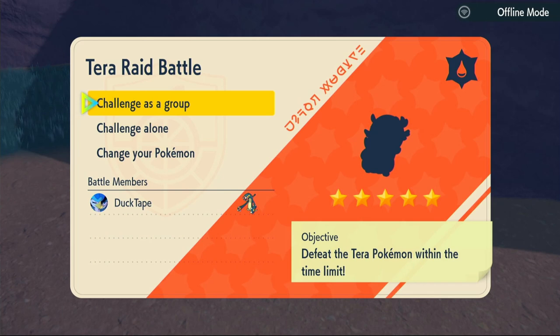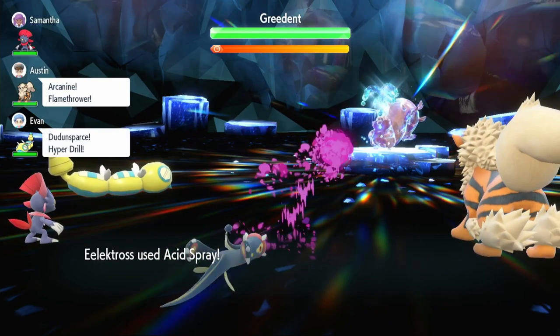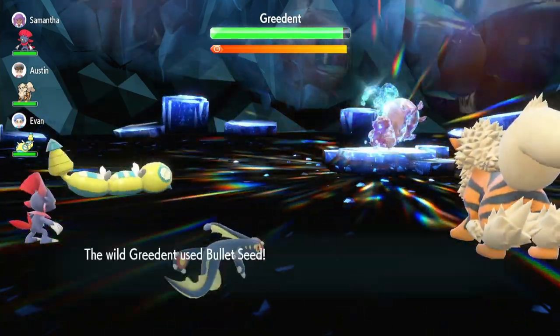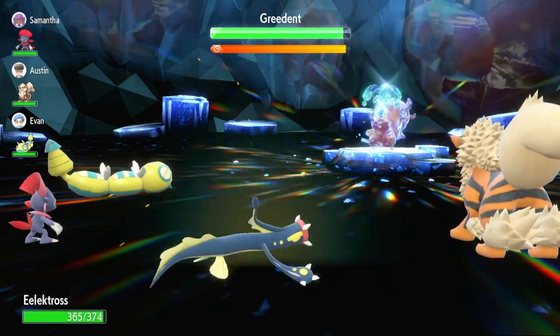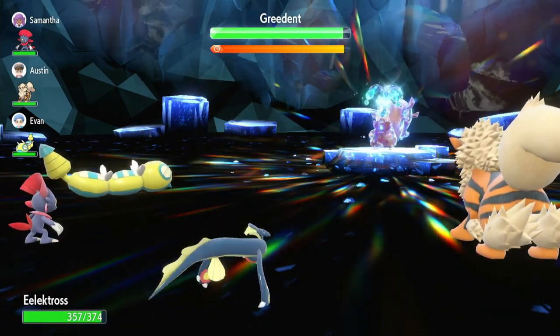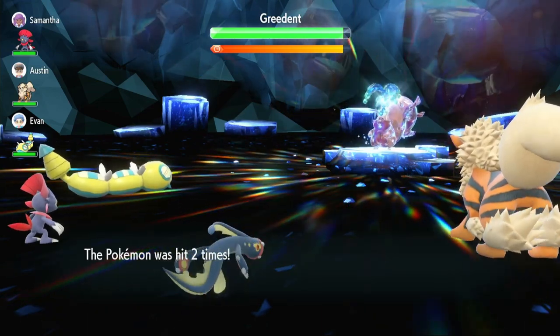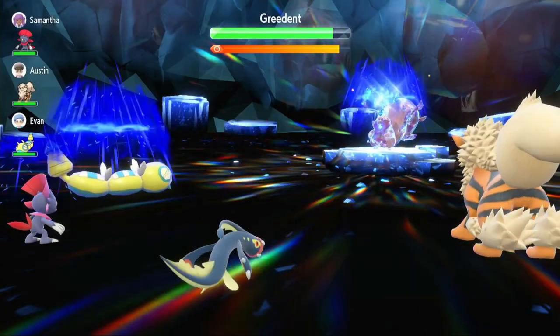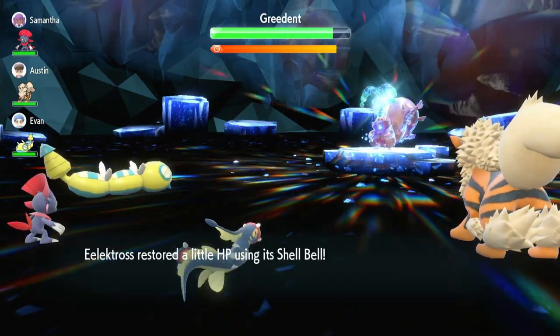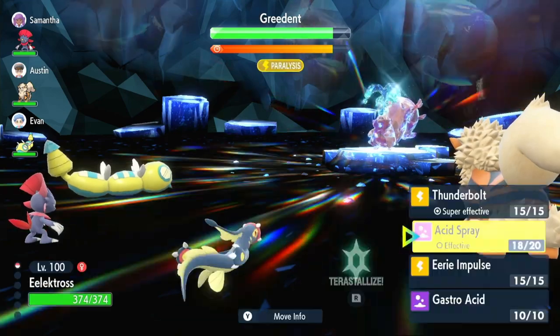Unfortunately we didn't get put against a special attacker so we can't really make use of Eerie Impulse, but trust me, that move is amazing when you do get put against a special attacker. The third raid is going to be a Greedent water type five-star. We start off with an Acid Spray. The good thing about setting up on your opponent is if you go down by any chance it's still there when you come back, but the bad thing is it's more likely to remove negative effects earlier.